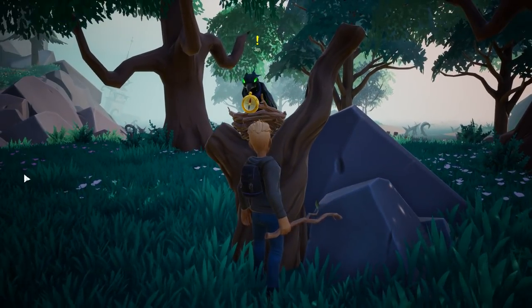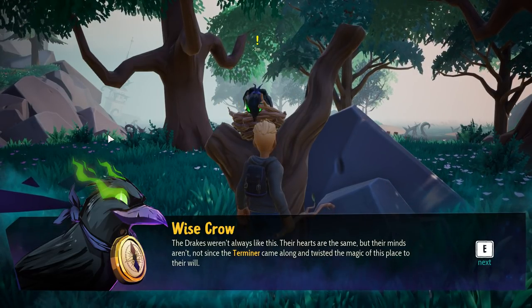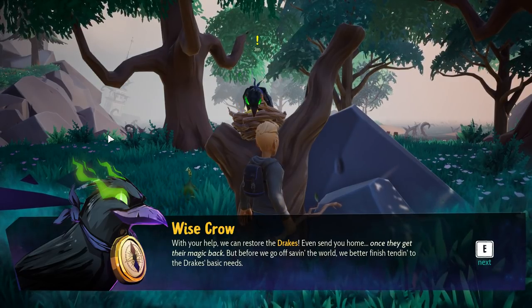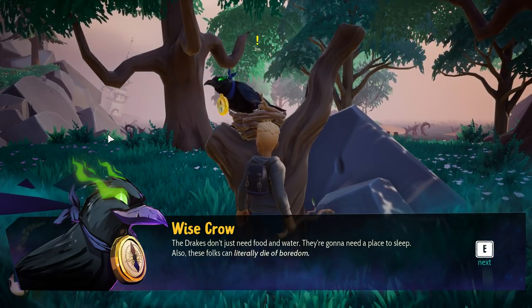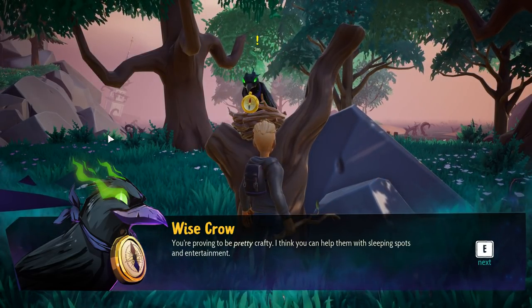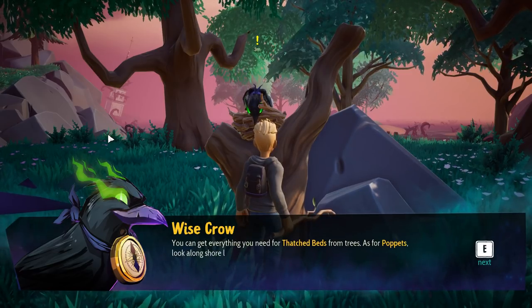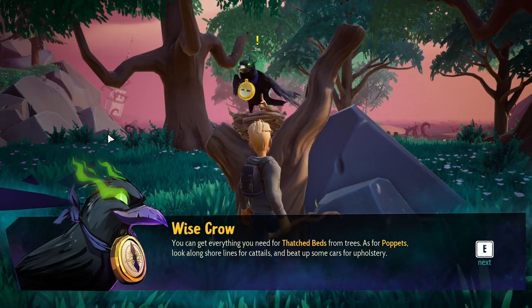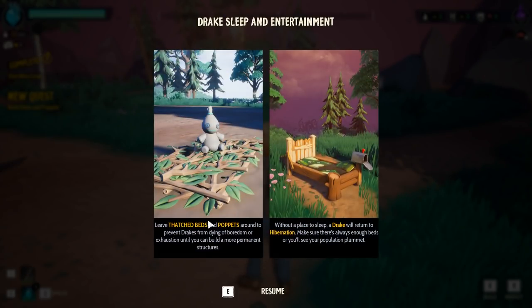Drakes weren't always like this — the hearts were the same, but their minds aren't. Not since the Terminer came along and twisted the magic of this place to their will. With your help, we can restore the drakes, even send you home once they get their magic back. But before you're off to save the world, we better finish attending the drakes' basic needs. They need food and water. They're also going to need a place to sleep. And these folks can literally die of boredom. You've proven to be pretty crafty — try to build the drakes a couple of thatched beds and poppets. Everything you need for thatched beds comes from trees, and the poppets are from cattails and upholstery.